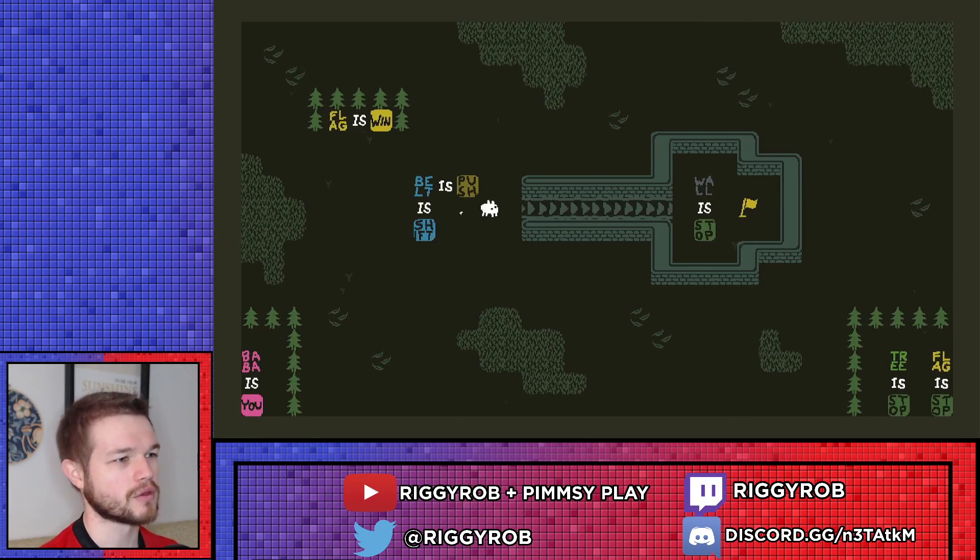Anyway, the first thing to do is make wall is no longer stop, so do that. That means that we can shift this around, although it's not really too necessary.